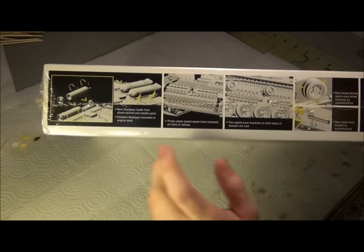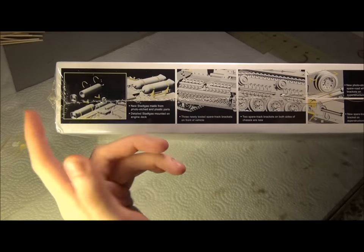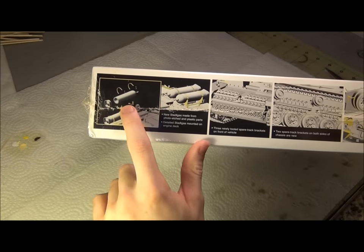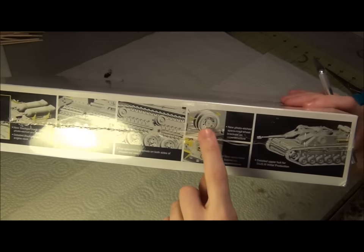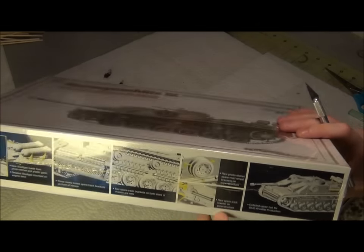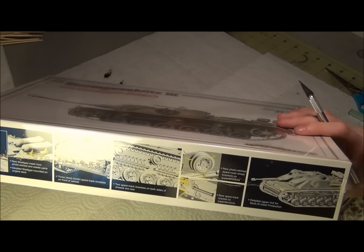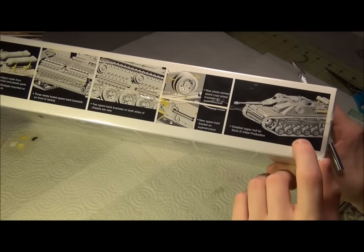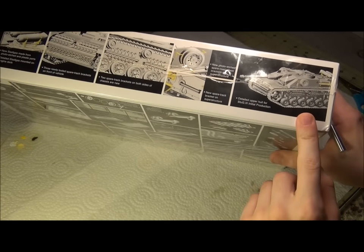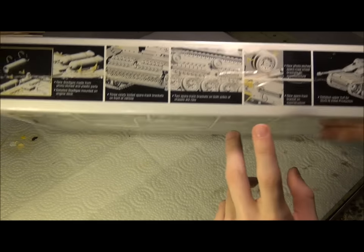On the side of the box we have the new stat gas system, the LPG stuff, lots of photo etch for it, spare tracks all over the front, spare tires on the side — really cool looking vehicle. I like all the add-ons with some stowage, so it'll look totally loaded. This is initial production, but I'm not exactly certain.